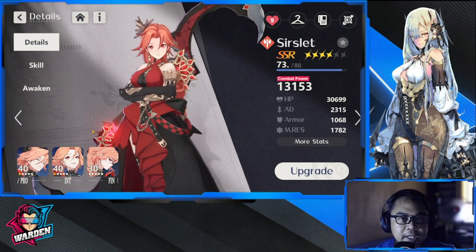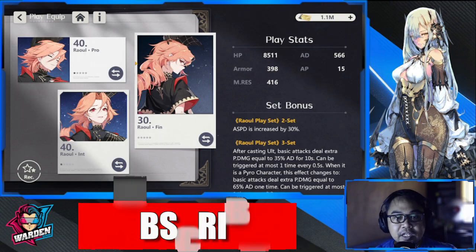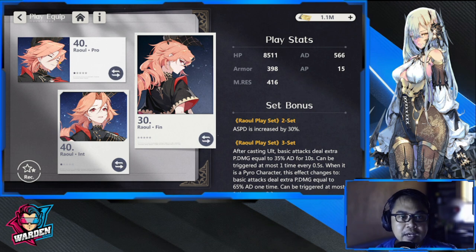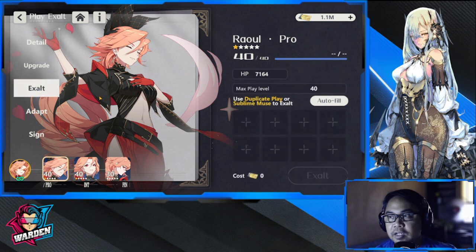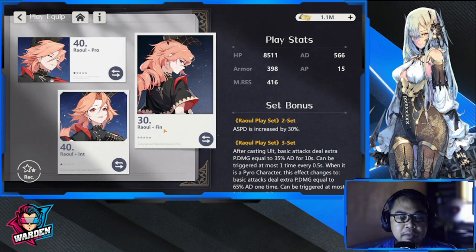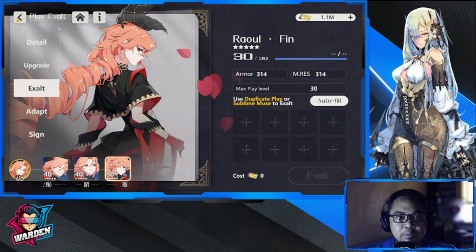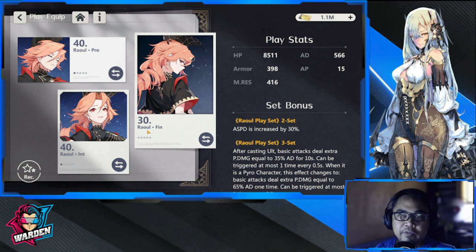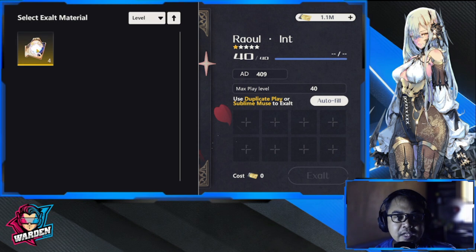Starting with Surslet, I have her five-star plays — at least one copy of each, all maxed out in terms of exalt, meaning copies. So for example, if I want to take this play to level 40, I cannot level it up because I don't have a copy anymore of the third play, the fin play. When you have a copy, it allows you to level it up 10 more levels.